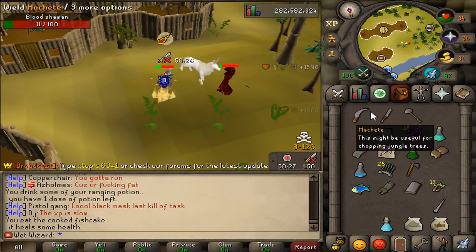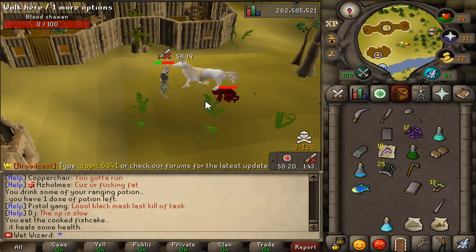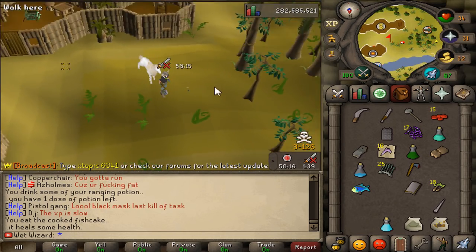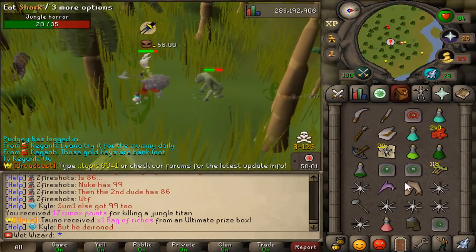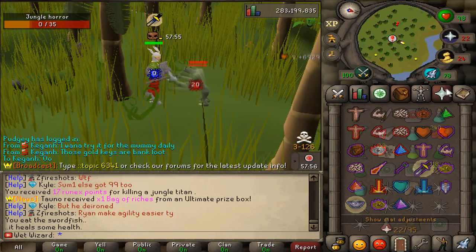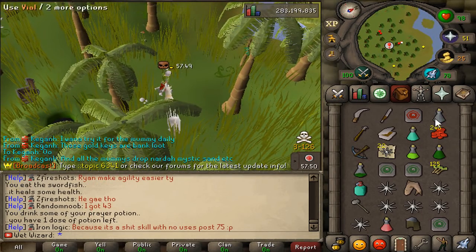First off is the blood shaman. All you have to do to kill it is protect from magic and some of its notable drops are runes, the amulet of glory, blood money up to 500 if you're very lucky, arrows, and staves. Next is the jungle horror. To kill it you just pray melee and you won't take any damage. Some of its notable drops are the Karazi mask, which is similar to a black mask and will help you with slayer tasks that are Karazi based on the island, cooked Karambwans, raw foods, magic logs, and bowstrings.